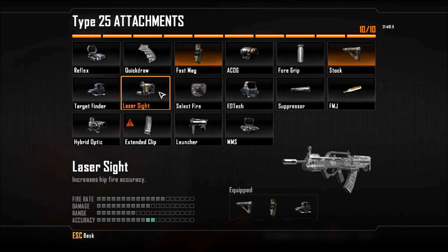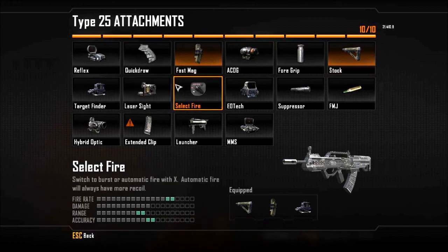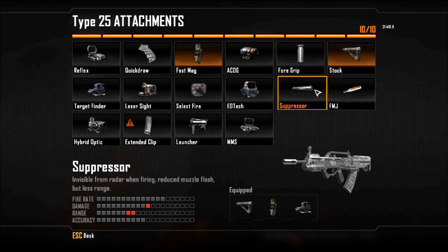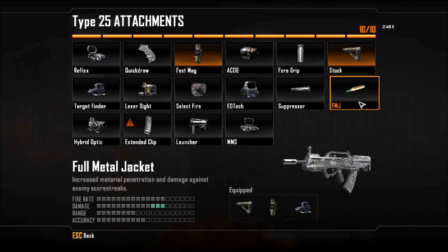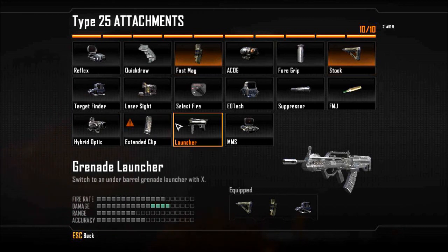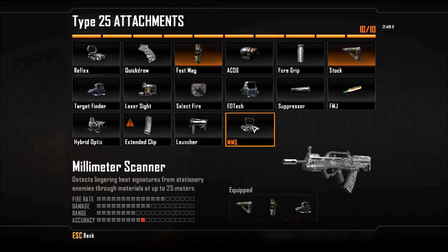Laser Sight — I don't really think you need it. It's an Assault Rifle, not a submachine gun, so the default hipfire spread is good enough. Select Fire — don't really have a need for this; it's a fully automatic weapon anyway. Eotech — same as the other sights. Suppressor — I've already explained why not to use it. FMJ — you may or may not want to use this, it depends. Extended Mags raises your starting ammo up to 40 rounds. Launchers, you don't need. Millimeter Scanner — you may or may not want to use this.